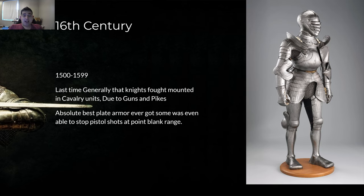16th century — 1500 to 1599 — the last time knights generally fought mounted, due to pikes and guns, which transitioned into the 17th century pike-and-shot era. Absolutely the best plate you could ever get was in this era. Even at some ranges, depending on the pistol and armor, you could stop a pistol bullet at point-blank range. This is the pinnacle set of armor.